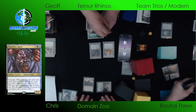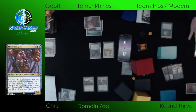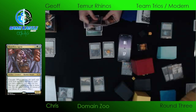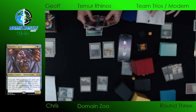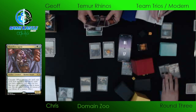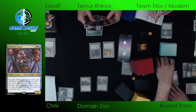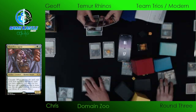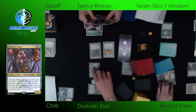We got a Stubborn Denial to take care of that — but it's a 2/2 in play now. Jeff has a threat. Chris is sort of waiting, and in a couple more turns that other Crashing Footfalls is going to come off suspend. Maybe Chris has just taken a little bit of a back foot here, trying to make Jeff play the game his way. And if Chris ever taps out, Jeff basically has free reign to deploy the Blood Moon.